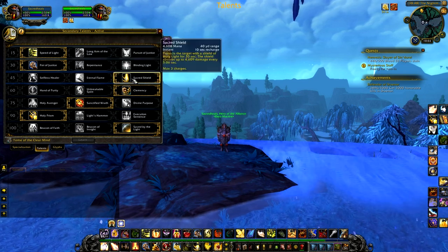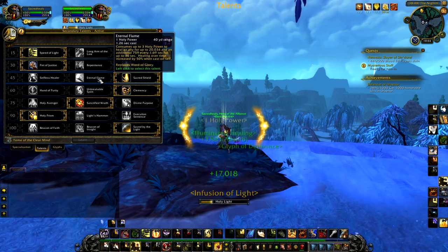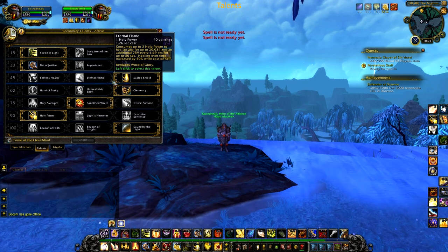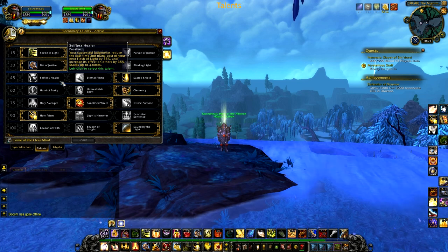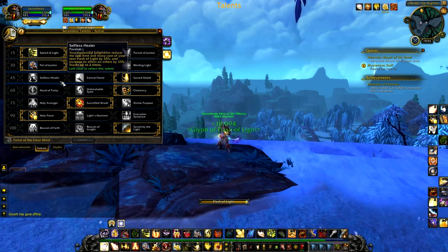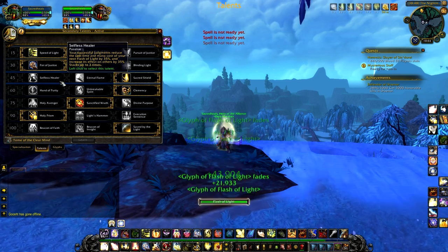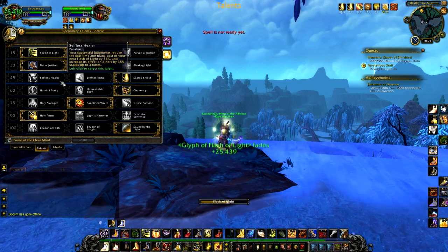For the level 45 row, take Sacred Shield. Eternal Flame is definitely not worth it because Holy Power generation is so incredibly slow for Holy Paladins in PvP — you really don't care about conserving Holy Power or mana, and Sacred Shield just does so much more healing in a more reliable way. For Selfless Healer, you simply don't have the global cooldowns to spare. In the current arena meta, Paladins are spamming Flash of Light over and over just to keep someone stable on their health, so GCDs are at an all-time premium and Selfless Healer is not attractive.